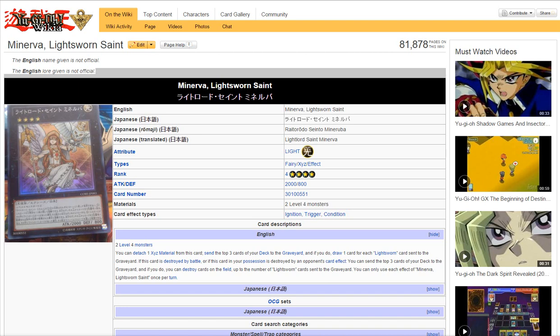Its effect is pretty much: detach one XYZ material from this card, send the top three cards from your deck to the graveyard, and then you draw one card for each Light Swarm card sent to the graveyard, which is pretty cool. And then if this card is destroyed by battle, or if this card is destroyed by a card effect, you can send the top three cards from your deck to the graveyard and destroy cards equal to the number of Light Swarm cards sent to the graveyard.